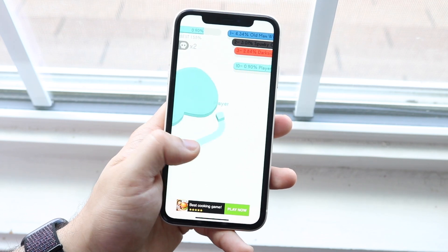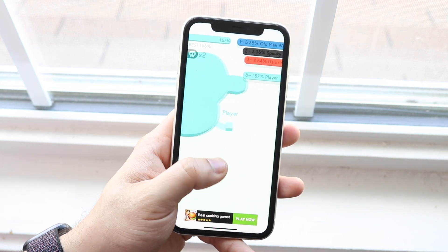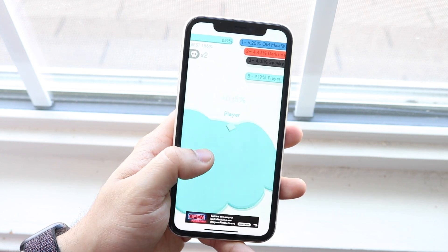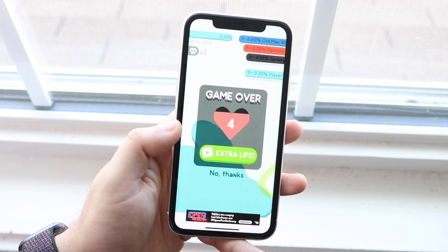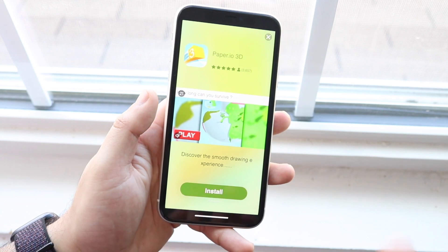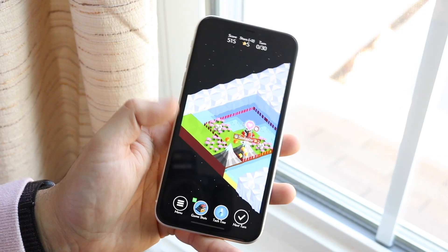The next one is Paper IO 2, another pretty simple game for when you just want to waste a couple of minutes. I used to play it on the web browser and then downloaded it on my phone — it's even more addicting on mobile. The goal is to see how big you can make your circle and try to take over the entire map. It's a very small game in terms of file size.